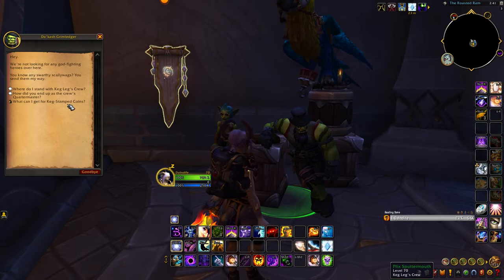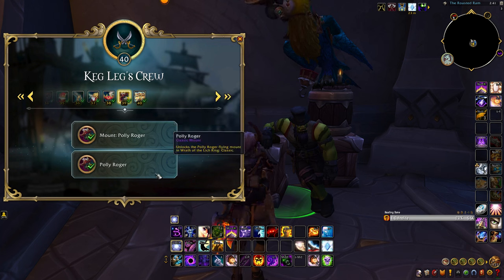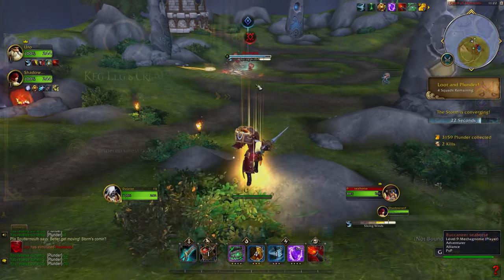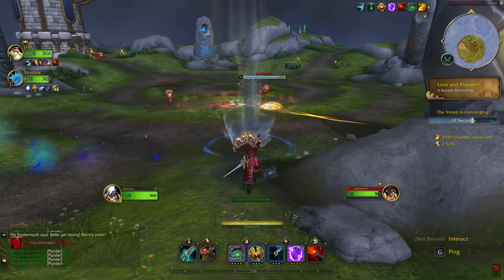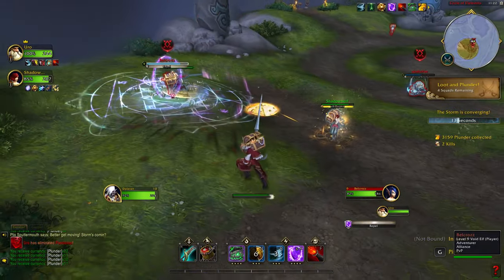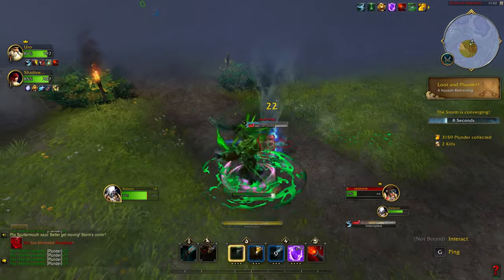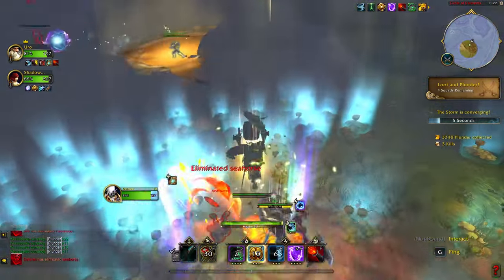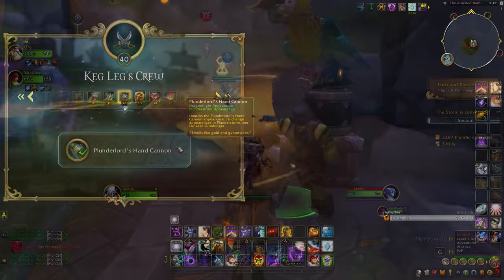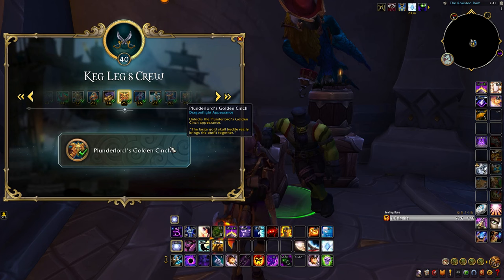Number 6 on the list is to finish out your Classic Plunderstorm rewards before they are gone. Plunderstorm is a new game mode currently available to all players with a WoW subscription, including both retail and classic players. It's WoW's take on a battle royale experience — you drop in, slay elites, loot plunder spells and abilities, and survive as long as you can until you are king of the hill. As you play matches, you earn Plunder which converts into renown with the Plunderstorm faction, functioning like a rep grind that awards you cosmetics, pets and even mounts as you advance through its ranks.